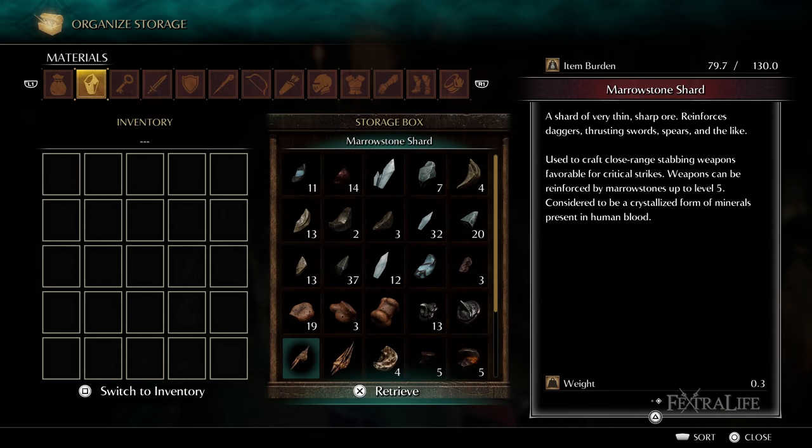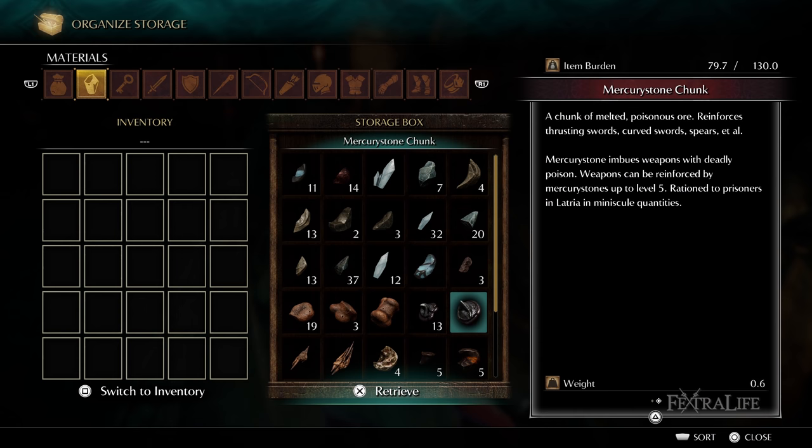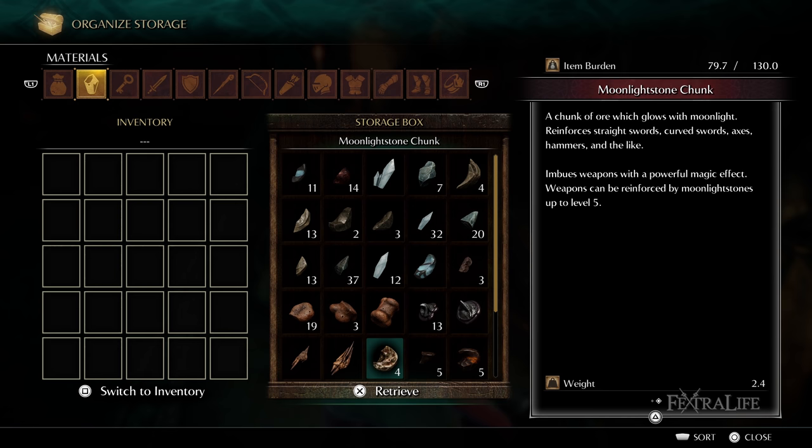Fatal Upgrades are good for Dexterity-based characters and rogue-like characters, and are often used in PvP. Mercury Upgrade: Mercury Upgrades use Mercury Stones and add Dexterity scaling and Poison auxiliary damage at the cost of reduced Strength scaling. Mercury weapons are favored by Dexterity-based and Rogue-type characters and are also a good choice for PvP. Moon Upgrade: Moon Upgrades use Moonlight Stones to add magic damage as well as magic scaling at the cost of reduced Strength and Dexterity scaling and reduced physical damage.